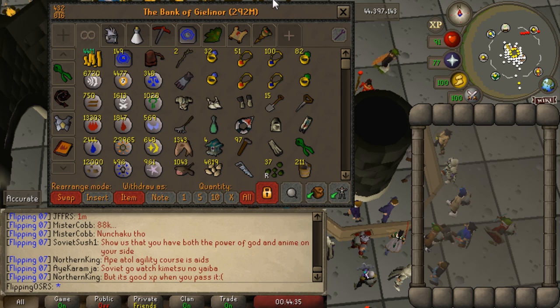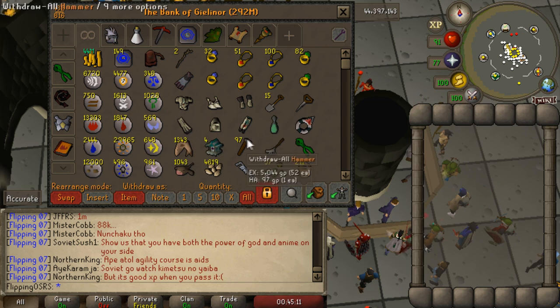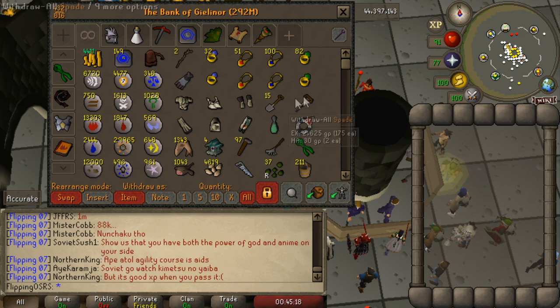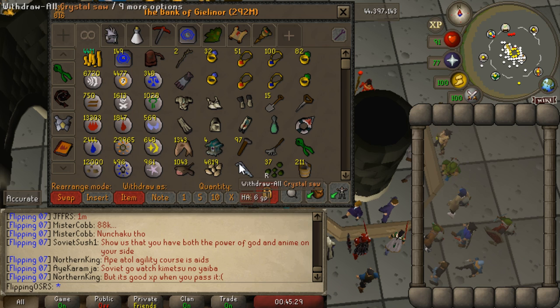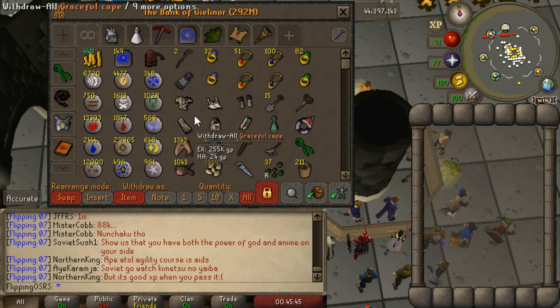To the right, we have some of the more common teleports — a slayer ring, a dig site pendant, a games necklace, and the ring of dueling. In the center, we have the graceful set, along with about eight different items to do a farm run. Currently we're going to be farming ranarrs — we have the ultra compost, the magic secateurs, explorer's ring, and stuff like that. This little quadrant here is just for birdhouse runs if I decide to start doing them again. I think they're still worth it, even though you get drastically less money. And here we just have a shark and monkfish, just to be able to withdraw that quickly.